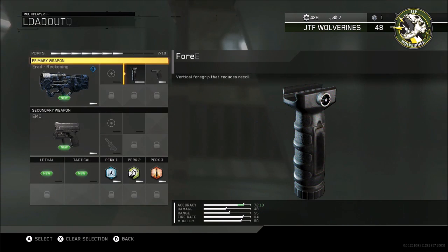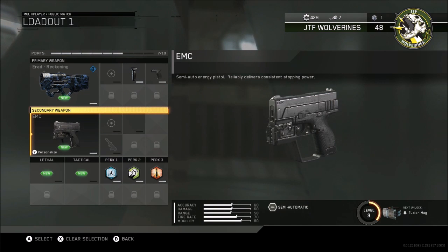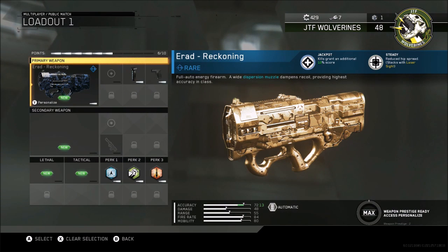For Perk 2, I would suggest you guys use Scavenger because it's the real MVP if you have it unlocked. Perk 3 could be any of your choosing. This class is really good — this gun overall is a beast. I hope this gun melts for you guys.